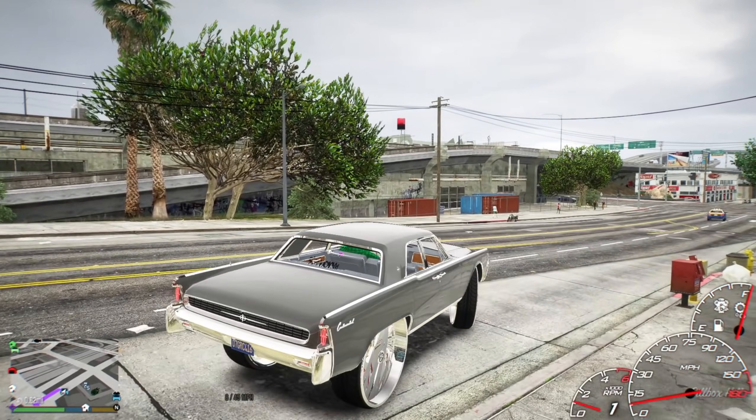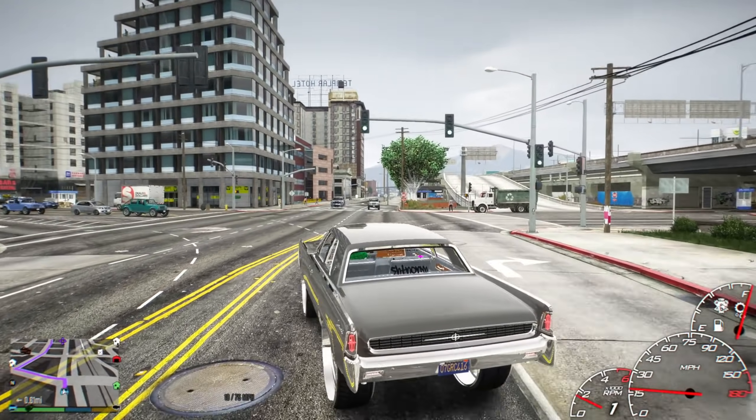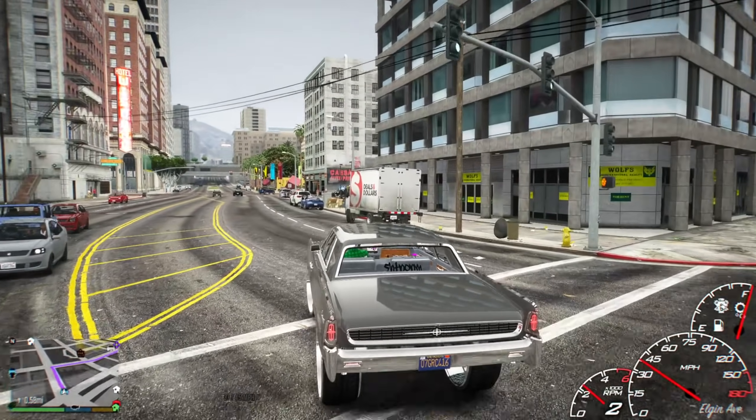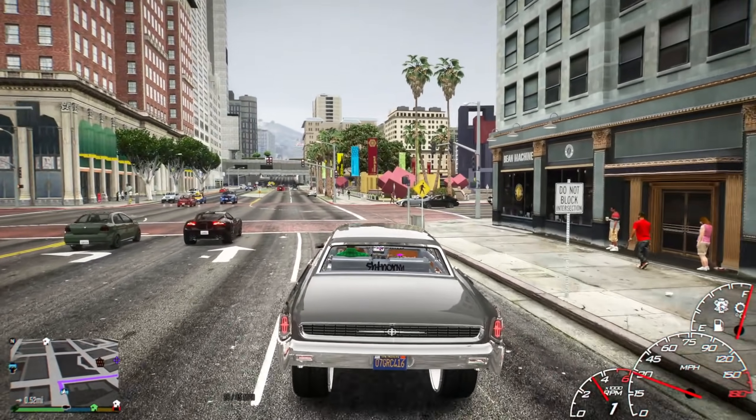We're gonna go and pull up to this shop — we'll pull up to this one over here since it's close. Turn this big Lincoln around. We ain't gonna spend too much money on this guy this episode, as y'all know we just spent 14,000 on a gun and we got to save a little bit of money to put back in the trap house.